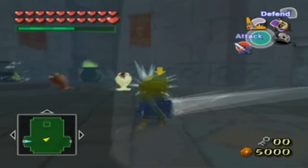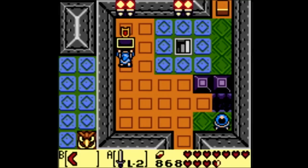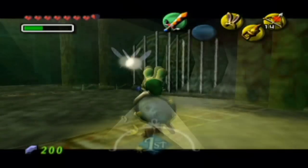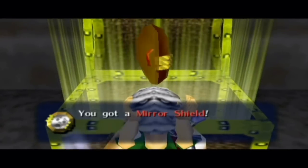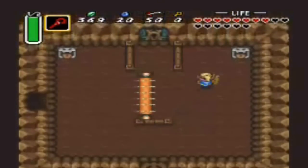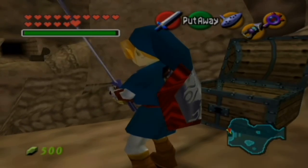Sure, they reflect some attacks, but what else? Well, if a Zelda game has a mirror shield in it, it's usually the last shield you get, and they are very well designed. From the glistening mirror shield in Ocarina of Time, to the heroic-looking Wind Waker version, to whatever the hell this is in Majora's Mask, it is never something boring to look at. You've come this far, you might as well have something interesting on your back for a change.